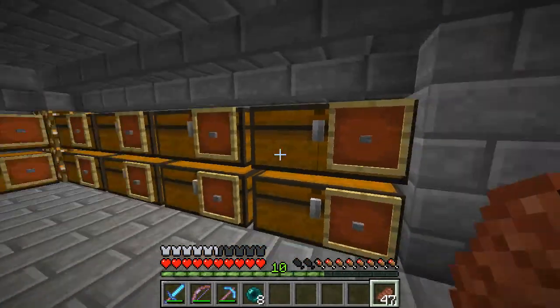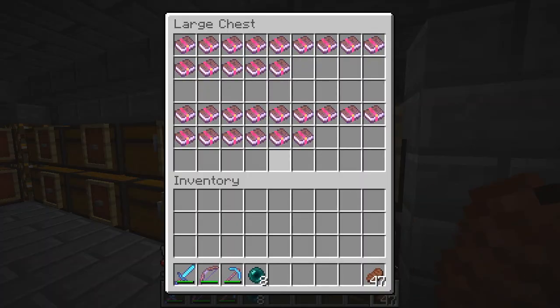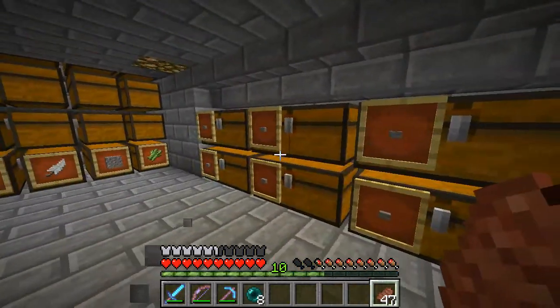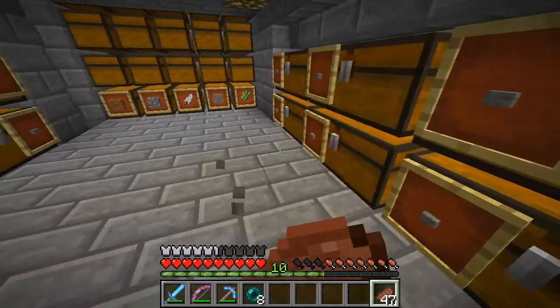And then you have like an 8% chance of something like aqua affinity. I was getting rid of the power books — look at all these power 4s and power 3s, this is ridiculous. I've got aqua affinity ones too, so I'm pretty good on that.